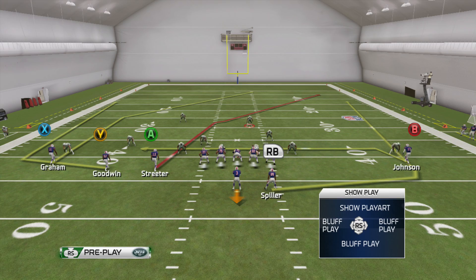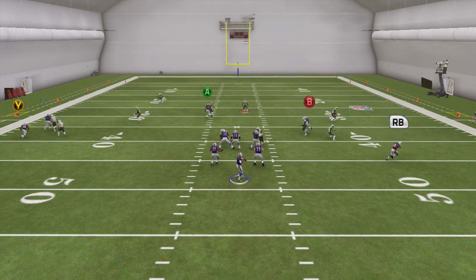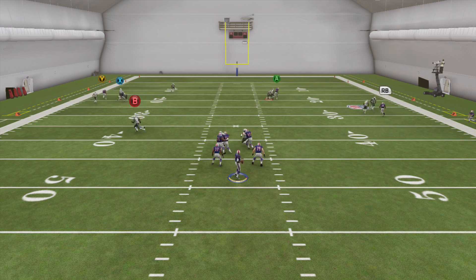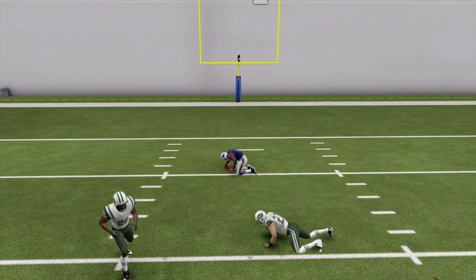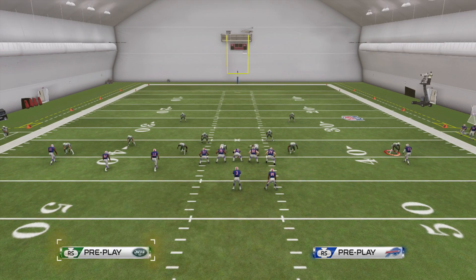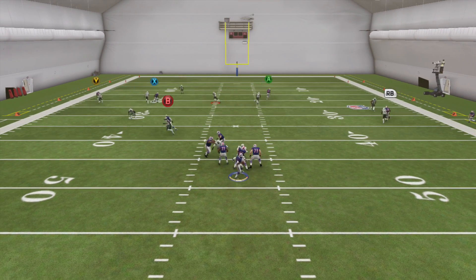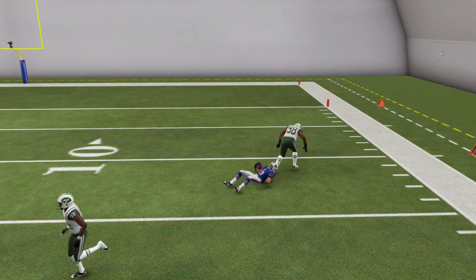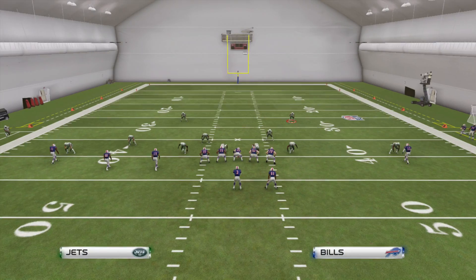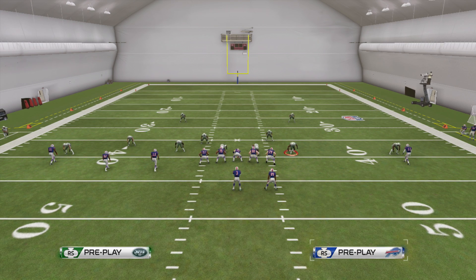Another thing to look for is if they're using a safety. A lot of times they're going to come around and try to take away that crossing route. Then the post coming backside — you see you have that. Eventually some people are going to jump from the first crossing route then to the post, trying to catch you running over there. But it's okay — just be patient and make them choose which guy to cover. If they're running back and forth, don't make a throw. Make them commit to one guy and then go the other way.